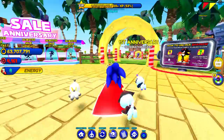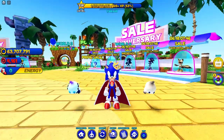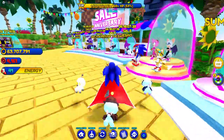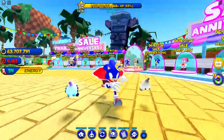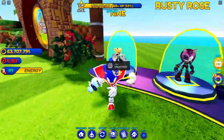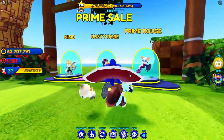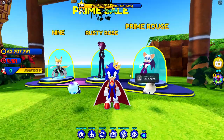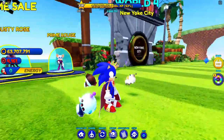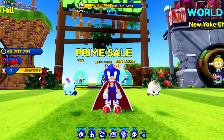We still have the first anniversary update, and the sale anniversary update with the 20 characters. If you come this way, you guys will see that the fourth world is right there. We also have Nine, Rusty Rose, and Prime Rouge in the game for you to unlock — for Robux to unlock, obviously, because we already unlocked these characters a long time ago. We're gonna be unlocking New York City. I hope it won't be laggy because New York City is very, very big.